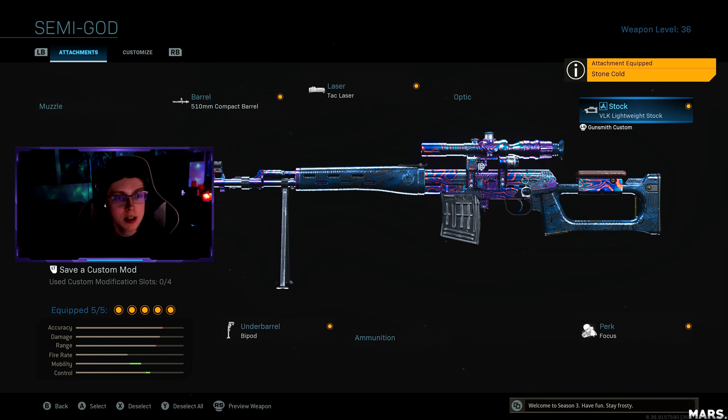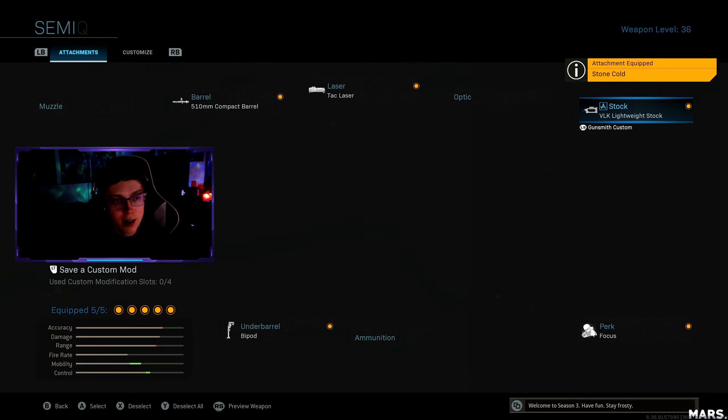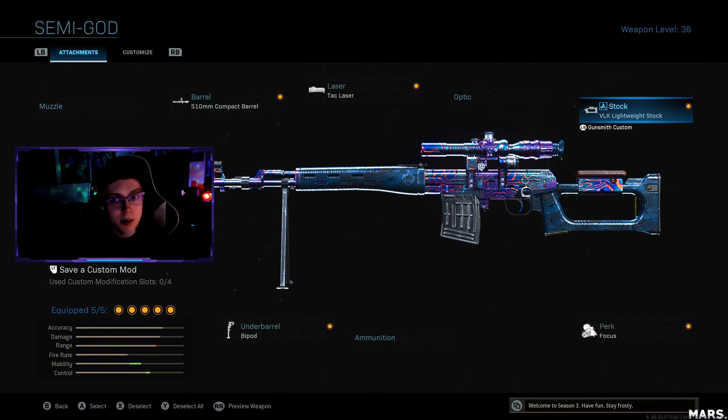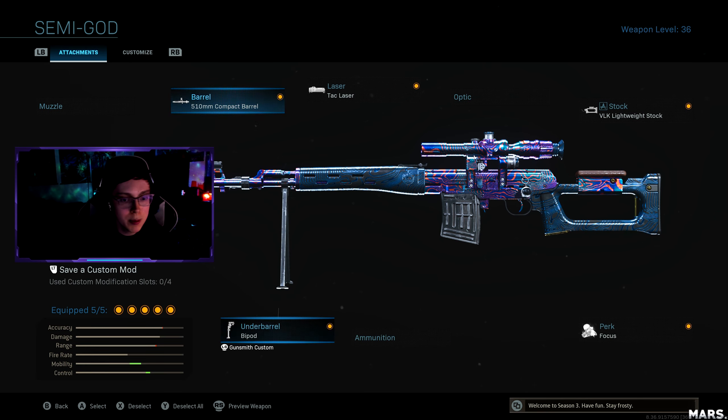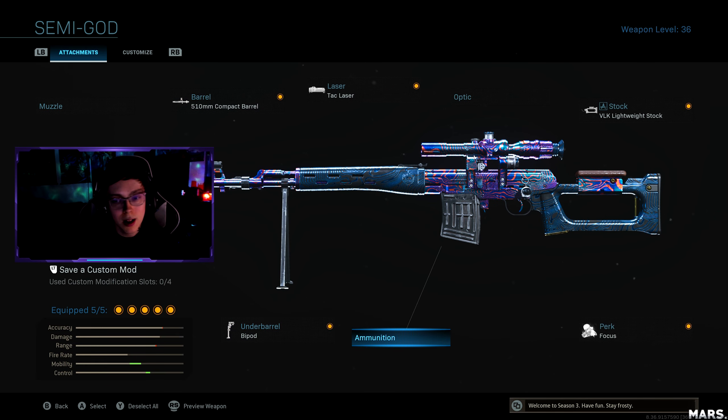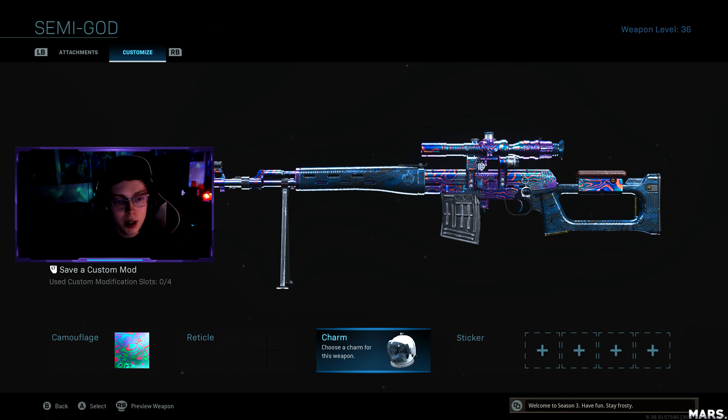The attachment you want to run is the VLK Lightweight Stock — this is actually going to give you even quicker ADS speed, I promise you, just try it out. You guys saw those clips in the beginning that I hit with this gun — pretty dirty. They actually buffed it too, so this Dragunov goes dirty. Those clips were before they even buffed it, so this gun actually is pretty dirty now.